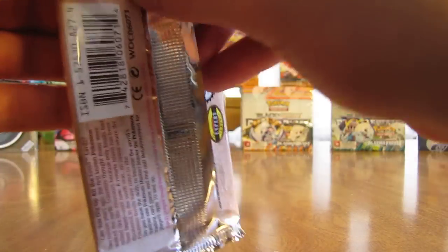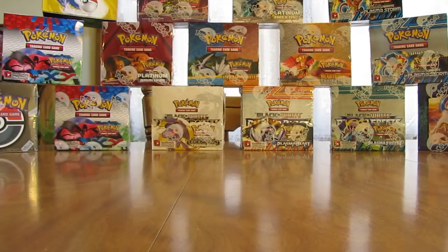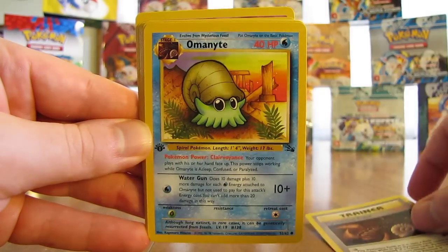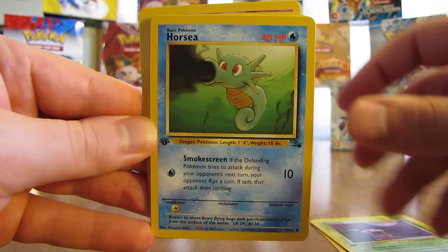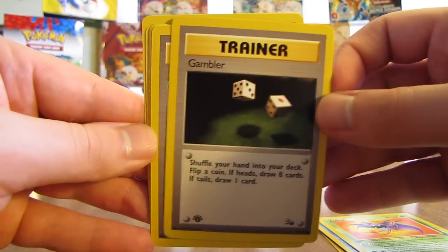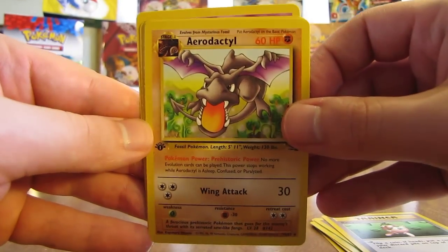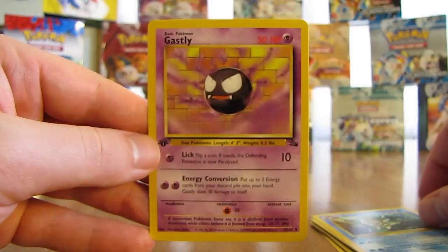This pack has Aerodactyl on the front — strange how it moved to the back of the pack. This pack has a Mysterious Fossil Trainer, an Omanyte, Grimer, Horsea, Zubat, Gambler, a Recycle. This should be the Rare card here — it is another Aerodactyl non-holo version. Sandslash, Omastar, and a Gastly.